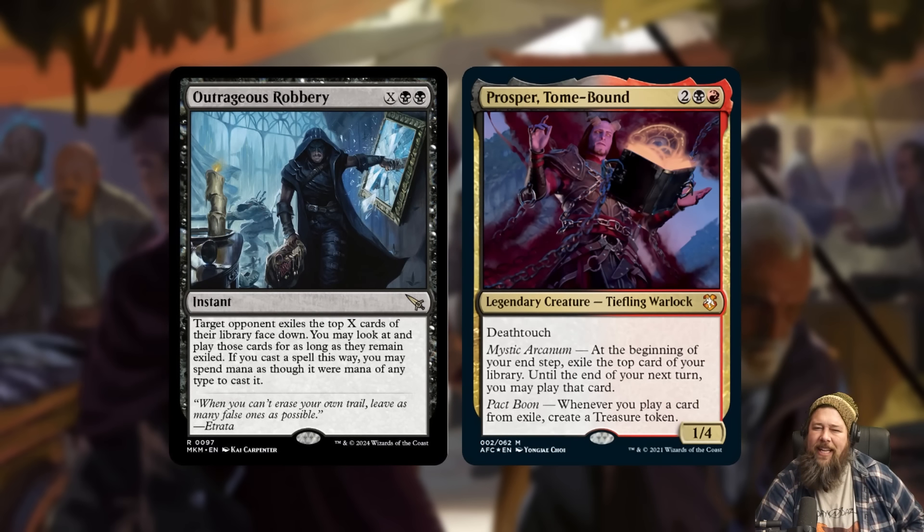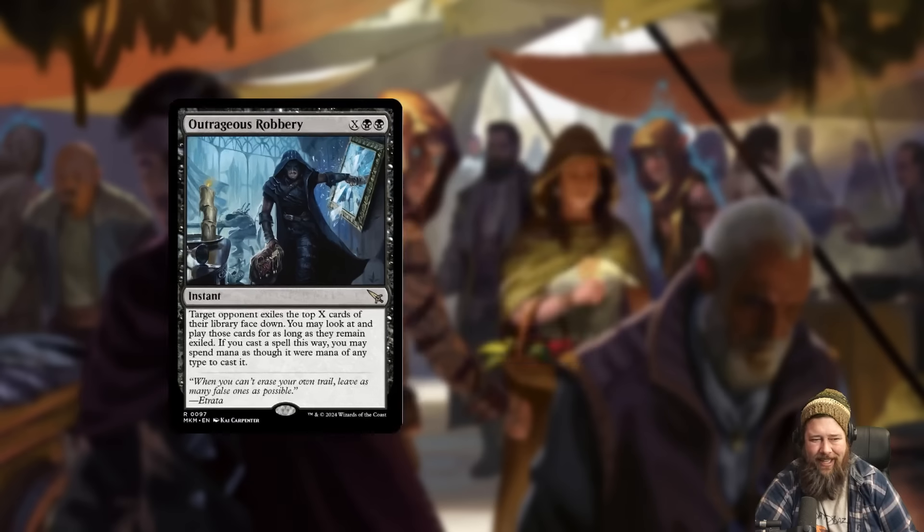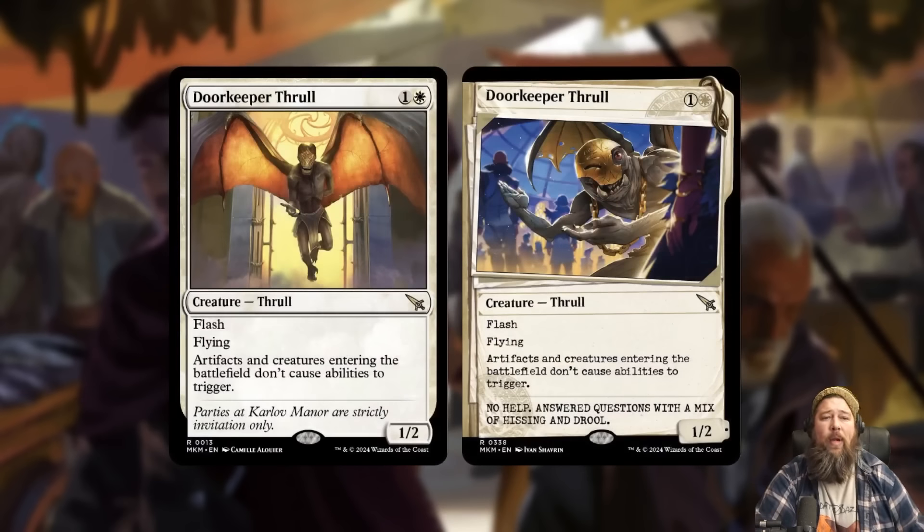In Commander, this is also going to see play in Prosper — I think that's the first time I've said that this spoiler season. Along with play-from-exile effects, any Commander deck about thieving from opponents — like Gonti, Xanathar, or Zellix — this is going to be a great addition. It's especially hilarious with Zedruu because it targets one opponent, so for two additional mana you can copy it and steal from each opponent's deck. Outrageous Robbery just seems super fun, and these 'steal from your opponent's deck' cards have actually evolved from meme against-the-odds cards to somewhat competitive cards.